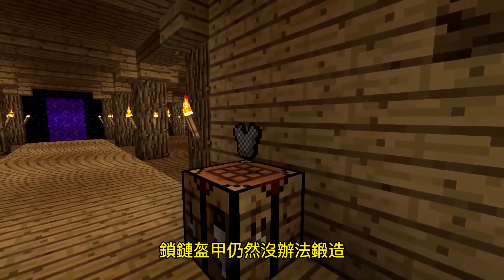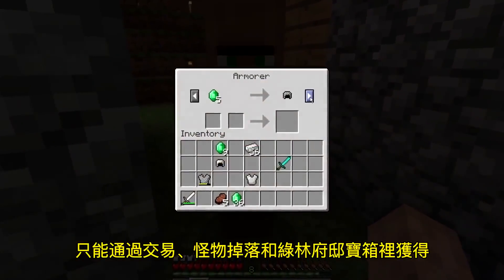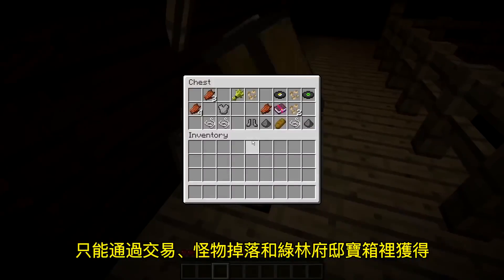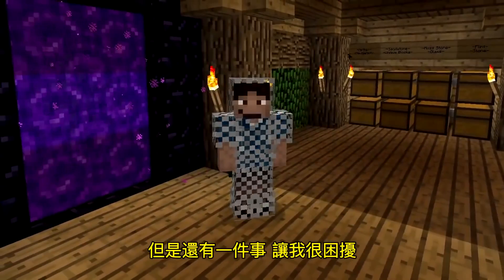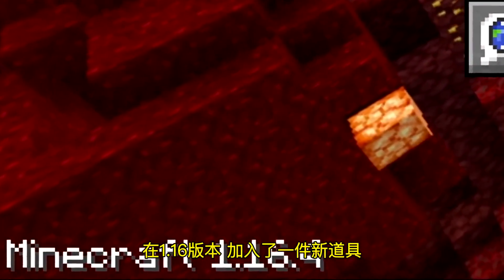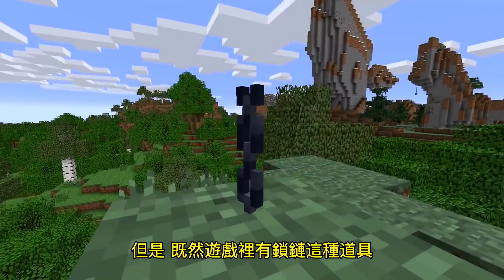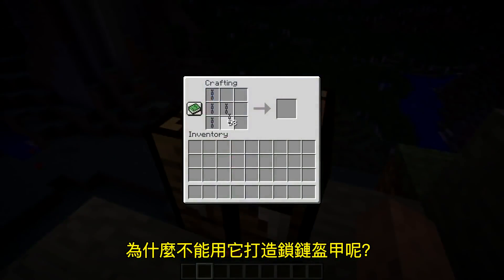And that brings us to today. Chainmail armor is still uncraftable, and can only be obtained by trading, mob drops, and from woodland mansion chests. But there's one thing specifically that still bothers me: version 1.16 added a new item, chains, which is a nice decoration block. But if we have chains as items in the game, why can't we use them to craft chainmail armor?